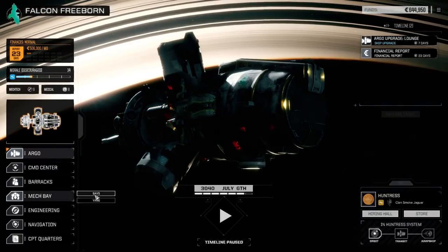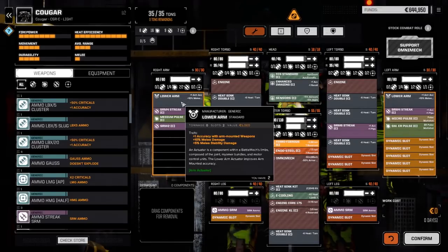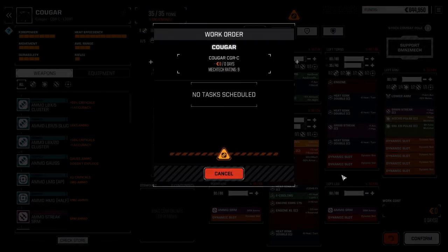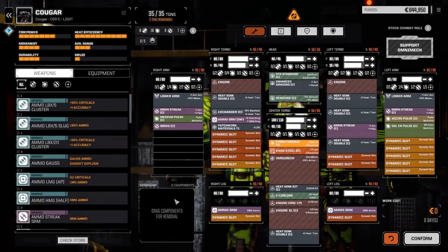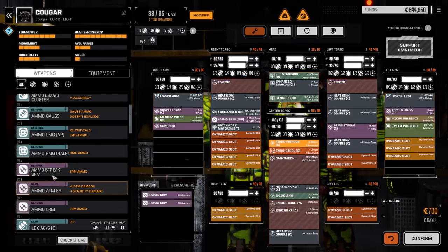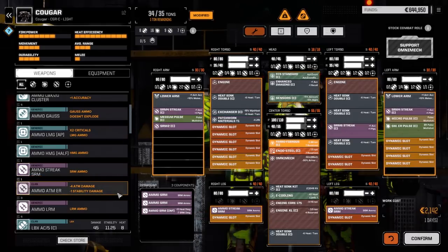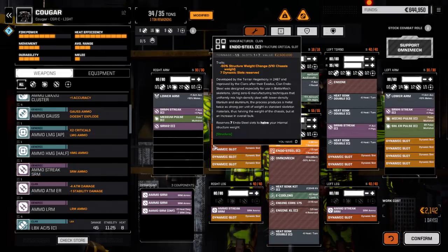Let's have a look at the mech bay. I made an adjustment on the Cougar. Something's up - why is it telling me there's an issue? Ammo - streak ammo is totally separate from regular ammo, I didn't even see that. So we've got an extra ton then.